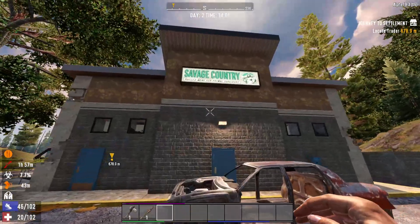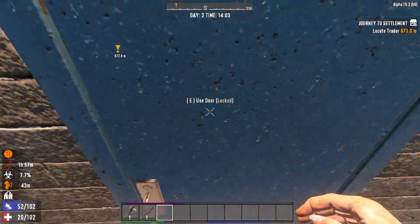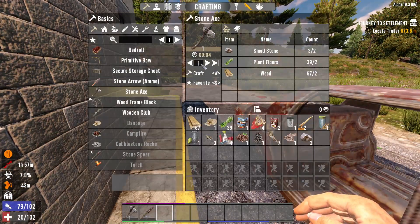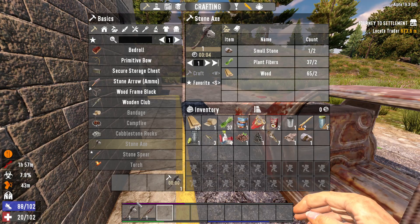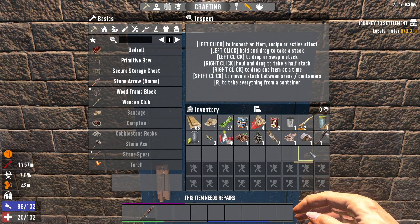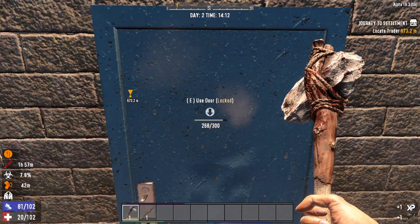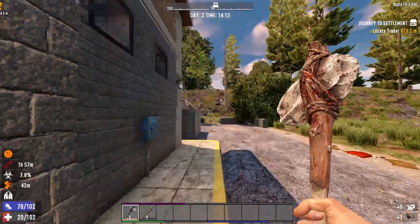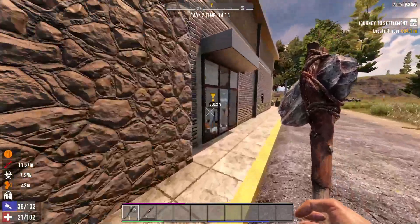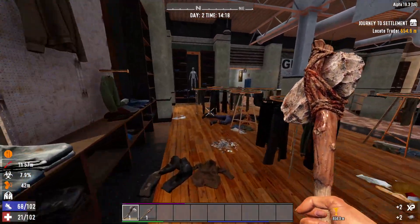Oh savage — this place is a gun store! Wait, 'Rugged Wear for Primal Survivors' — it's locked. Can I just bust it open? I can repair the axe and then bust it open — wait, that's a big brain move. I didn't repair it, I just made a new one. Oh, there we go. Let me do more damage to the door. Actually wait, I just realized I'm being dumb — there's just glass here, I could just walk in.